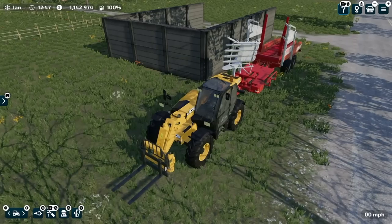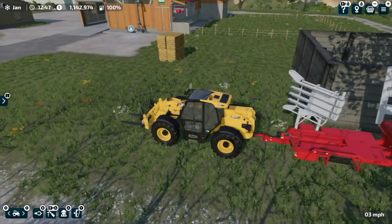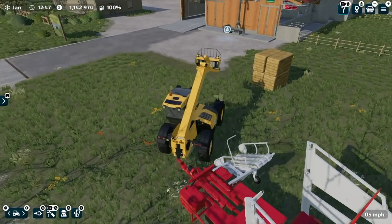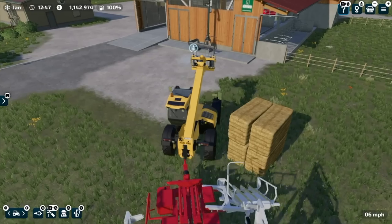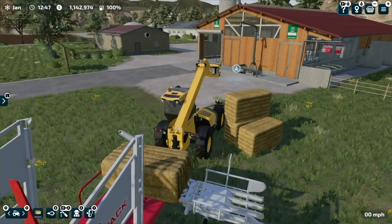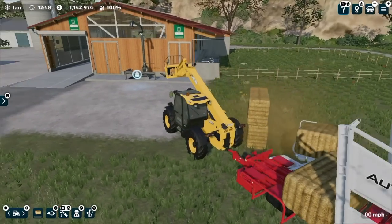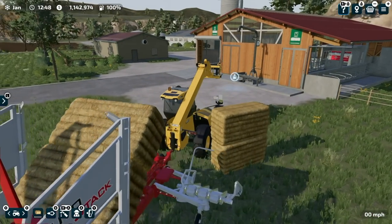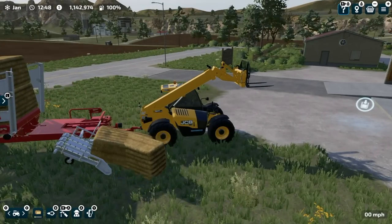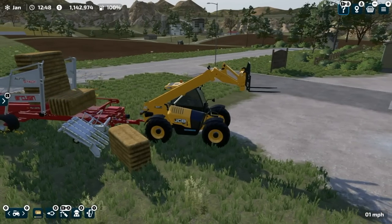Interesting — it says you can store bales and pallets here. I might try to load these up real quick. The funny thing is when you've got two activators they both activate at the same time, which is a little funny. I think I've figured out that this will automatically dump the bales whenever they're ready, and they're kind of invisible while being used.